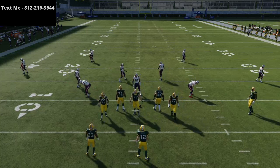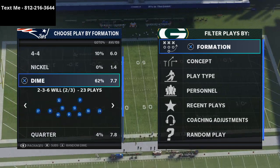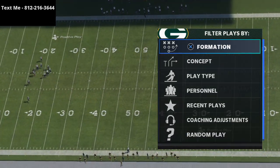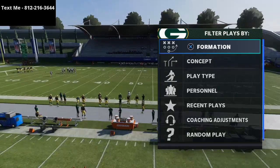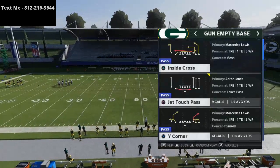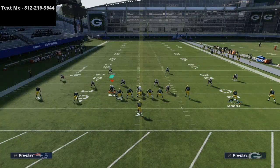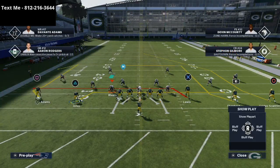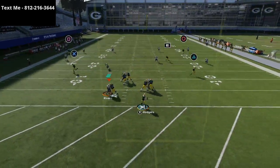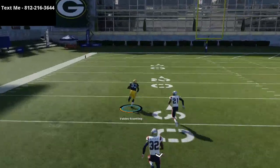I wanted to show you real quick from gun spread or gun five wide the same concept, just from a different formation. With cover four, it's a very, very simple defense — we're basically trying to get over that deep quarter zone, trying to get that inside quarter and that left-side quarter to get over the top of it. We're going to show you this out of five wide. This is from the gun empty base formation, and the play is inside cross. There's no adjustments needed — we got that same deep post route on the right side of the field, and from right to left it's going to cross right over the quarters and absolutely torch the cover four over the top for a one-play score.